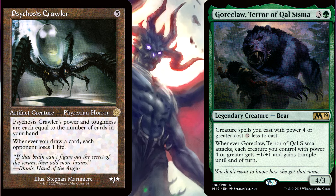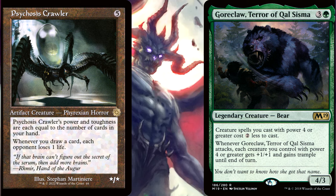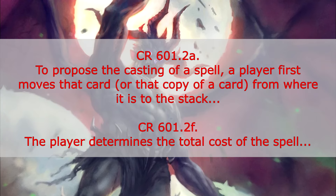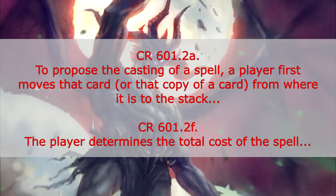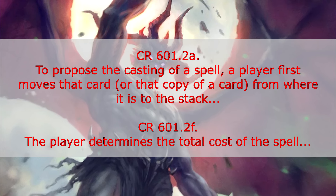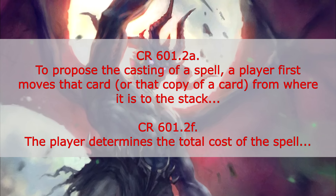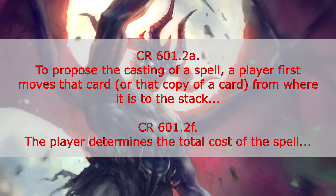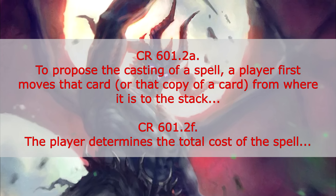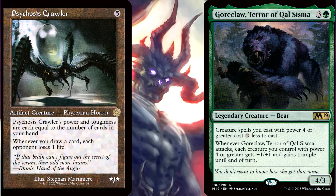Unlike the scenarios I mentioned earlier involving Treasures and Affinity or the Pride of Wholeclade, this scenario sadly will not work out. It's all to do with the steps you go through in casting a spell. We find those steps in the Comprehensive Rules in Section 601. The two parts we really care about are 601.2a and 601.2f. Rule 601.2a says that to propose the casting of a spell, a player first moves that card from where it is to the stack. Then the later step, 601.2f, says that the player determines the total cost of the spell.